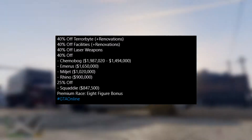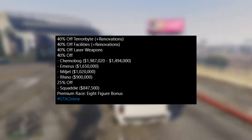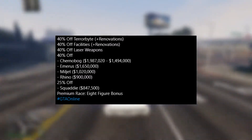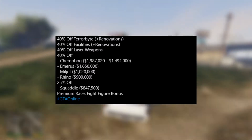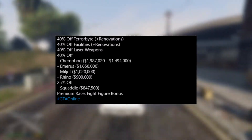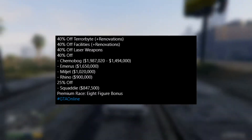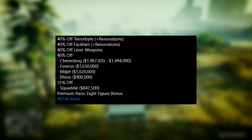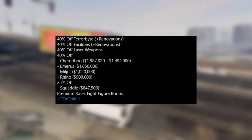For 25% off we have the Squaddy. For the vehicle discounts I think there are some really good ones in there. The main vehicles I was looking at are the Emerus and possibly the Schoenoberg. I've owned the Emerus for quite a while and I think it's a really fast vehicle — it has good traction and is probably one of the fastest vehicles in the game if you don't include special vehicles with rocket boosts. We also got some good property discounts: 40% off the Terabyte and all its renovations is really good if you don't have one, and facilities as well if you want to run some heists.